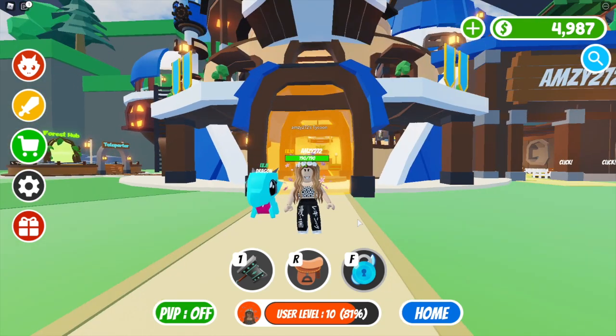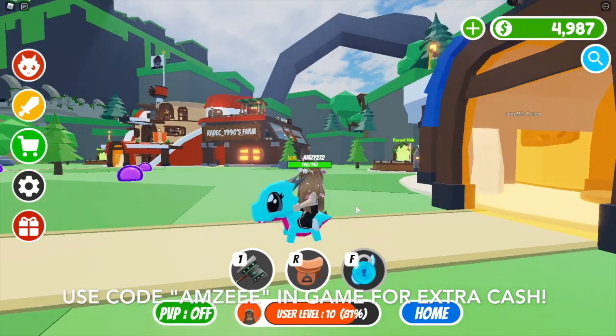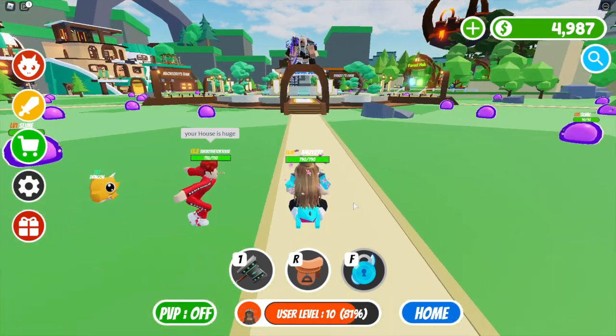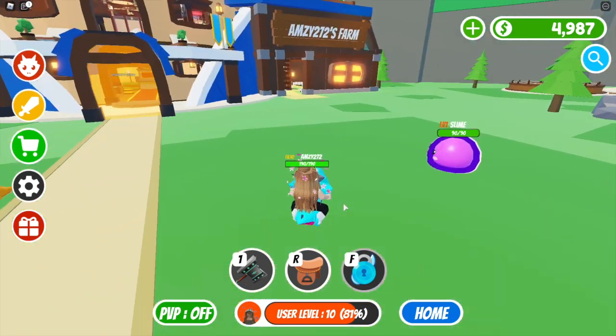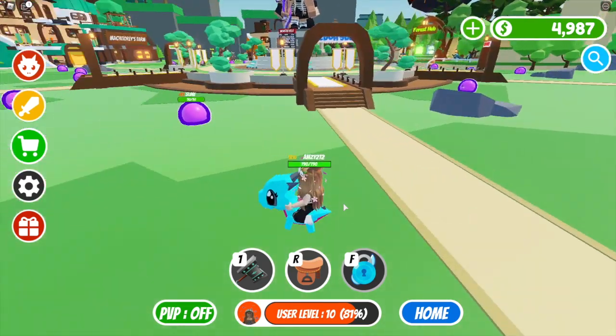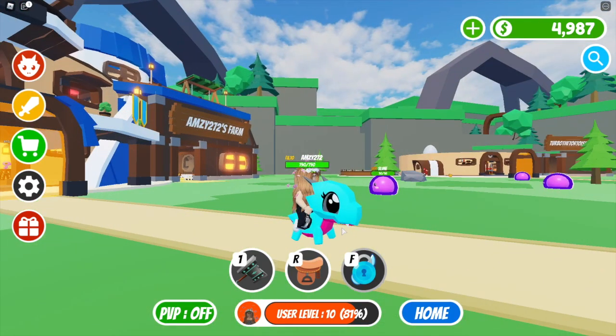As you can see here, I've got the ride icon, and when I click on that I can actually ride my dragon. As you can see, I am walking around on my little dragon and its legs are moving and the animation looks really cool.